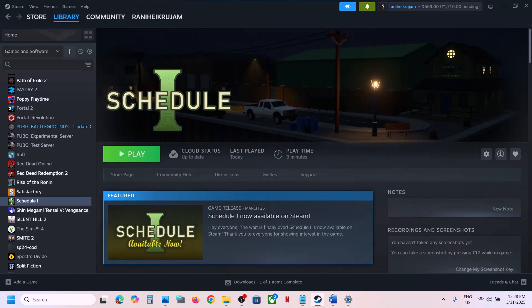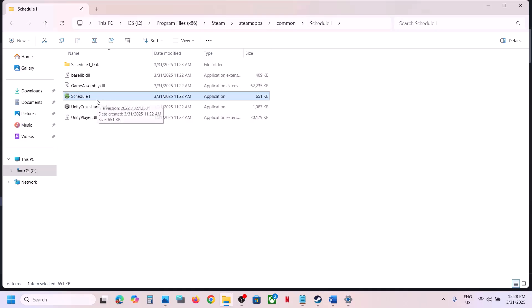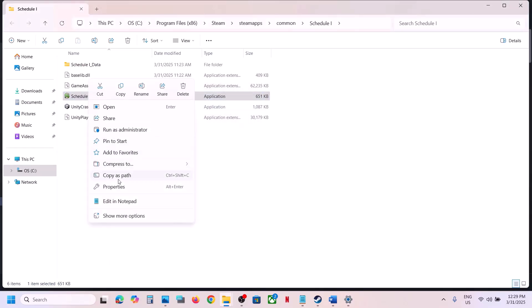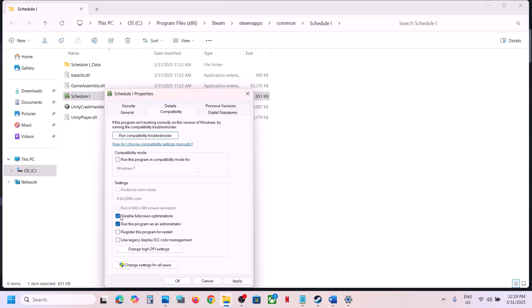The next step is to run the game as an administrator from the game installation folder. In Steam, right-click the game, select Manage, then Browse Local Files to open the installation folder. Double-click to launch the game from there. If that doesn't work, right-click the exe file, go to Properties, go to the Compatibility tab, and put a check on Run this program as an administrator, hit Apply and OK. If still not working, try selecting Windows 8 or Windows 7 compatibility mode. You can also try putting a check on Disable full screen optimization. If none of these work, uncheck all the boxes, hit Apply and OK, then follow the next step.